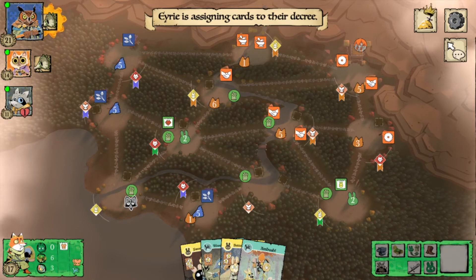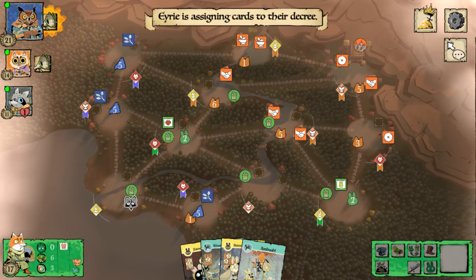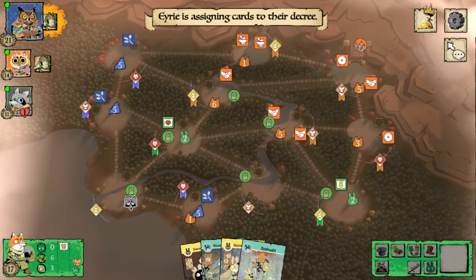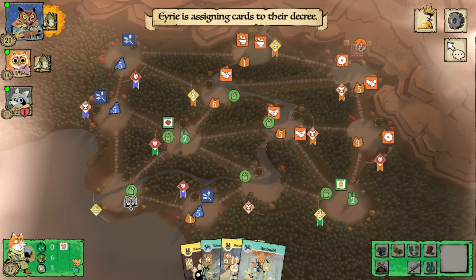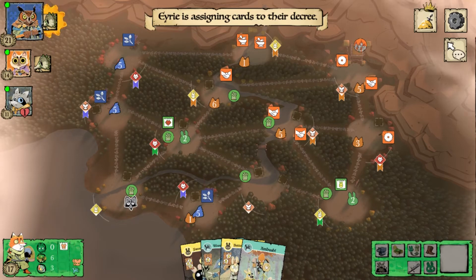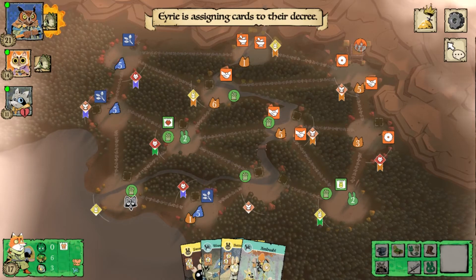That being said, there are some very rare occasions where you want a third base — sometimes it gives you a better strategic advantage, or you're trying to stop somebody from winning and there's a perfect revolt that gets you points and stops them. Then go ahead. But in most cases, the third base is definitely not necessary. As a side note: you always want to use supporters to put tokens through locations you can't reach, and use warriors to put tokens in locations that you can reach.